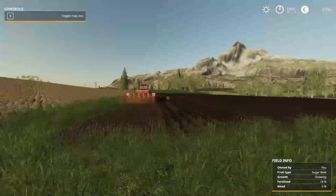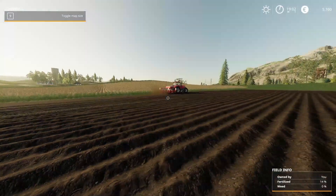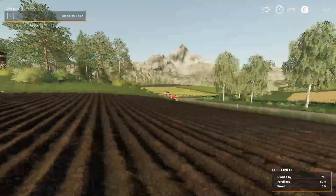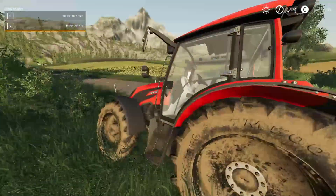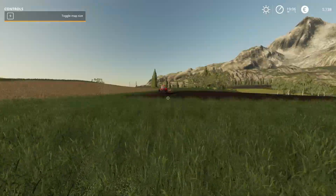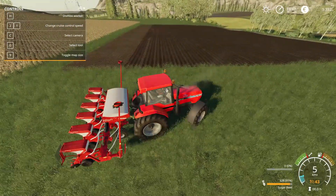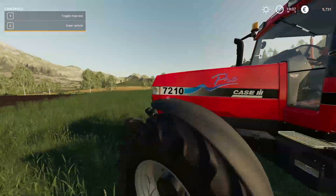Sugar beet it is! We'll head over here, start driving forward, and we are going to hire a worker — which means we're going to hop out and seed the whole field. Let's go — we are officially farming! I'm gonna grab the other tractor and just park it because it's not really doing anything right now. The tractor is still at 91% seeds — I think it can probably finish the entire field without reseeding, so that's great. We'll just let this guy go.